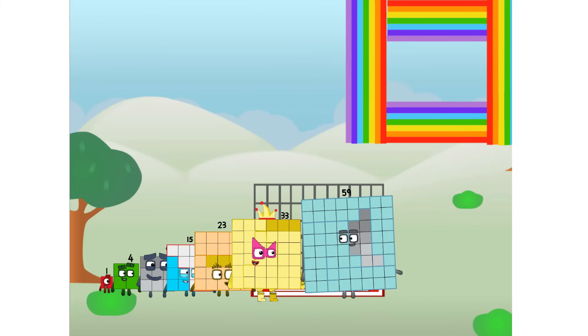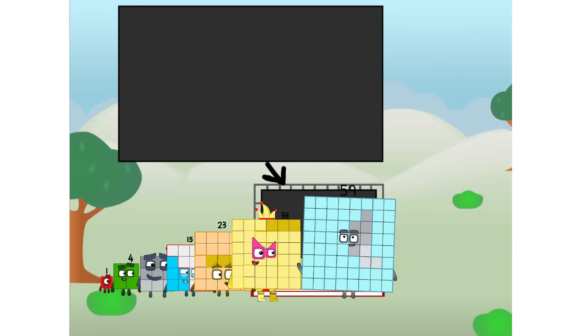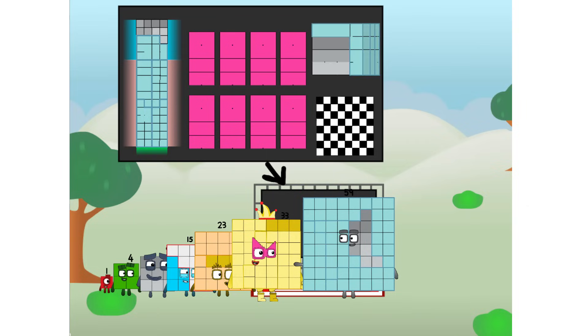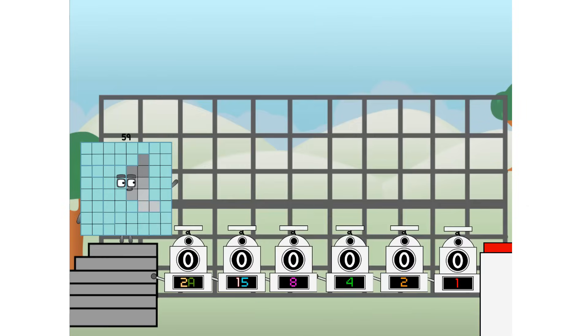There you are! This way, I've got so much to show you. I am 59. And I can be a strong square, a chessboard, a super rectangle, eight octoblocks, or even a super cube. But today I want to show you a little trick I call binary boosters.